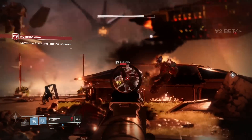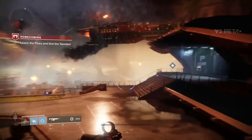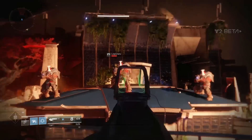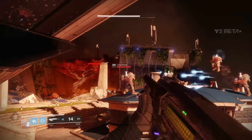If you're a Hunter, you really need to remember to dodge. Whichever of the two Hunter Dodge abilities you go with, they both come in seriously handy. Dodge with the Marksman's Dodge as an Arcstrider and you'll get a sweet automatic reload of your equipped weapon. Use the Gambler's Dodge successfully and you'll get an instant melee refill.